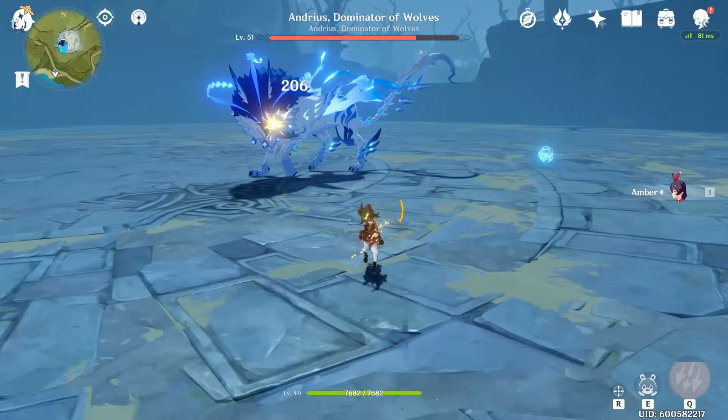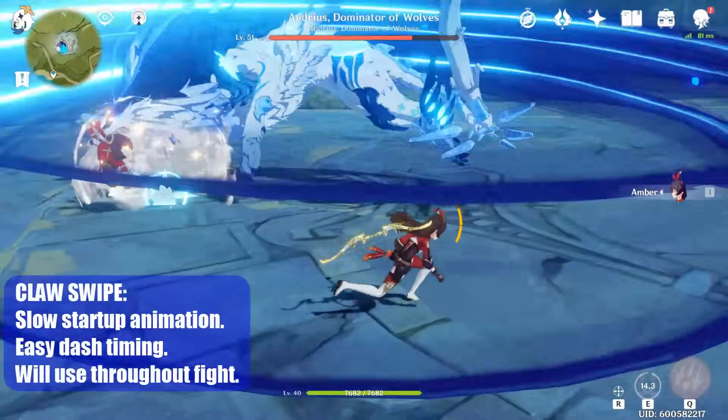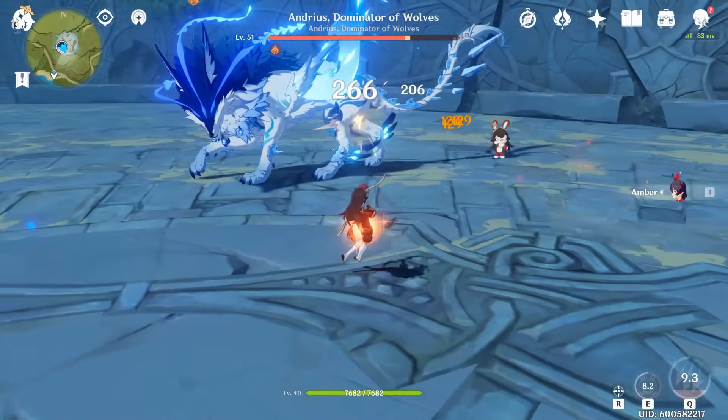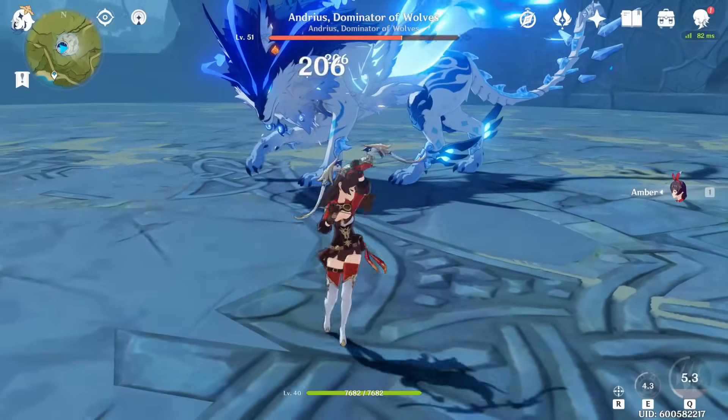If you are too far, he will charge at you in a straight line. Just dash to the side to avoid. He won't use this attack if you stay midrange or closer. His most common attack is a simple claw swipe. There is a noticeable start up to the swipe and it gives you a lot of time to ready your dash.